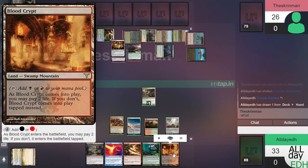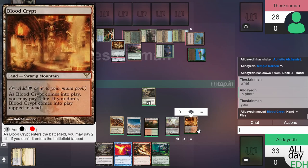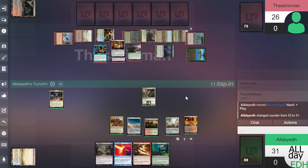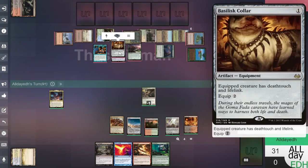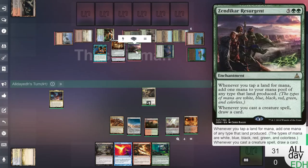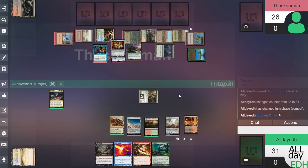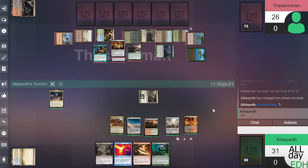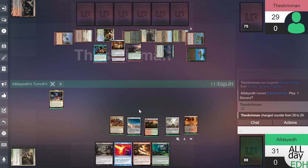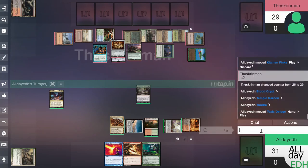We got our land that we needed. We'll pay two life because we want a Deluge right here — he has too much creature value and we want to get Zendikar Resurgent off the board too. We'll try swinging with Finks first. He's going to block — probably shouldn't have swung because he has Lifelink, so he gains life. Now we'll just play the Toxic Deluge for five.